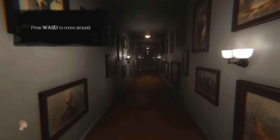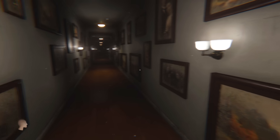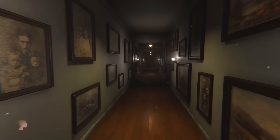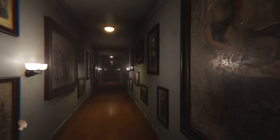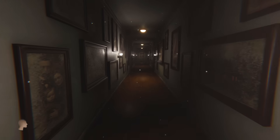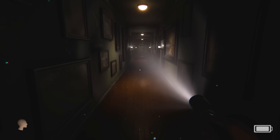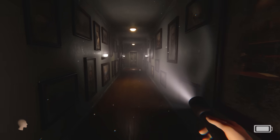WASD to move around. Good start. I can't leave. Bad start. So this is my mansion — I think my father recently died and I've inherited it. That's pretty much all I know. I've heard good things, though. I think this is a demo that's well worth playing. For once, I actually came prepared. I've got myself a flashlight. Unfortunately, I do need to worry about batteries, but hey, at least I brought a light source with me.